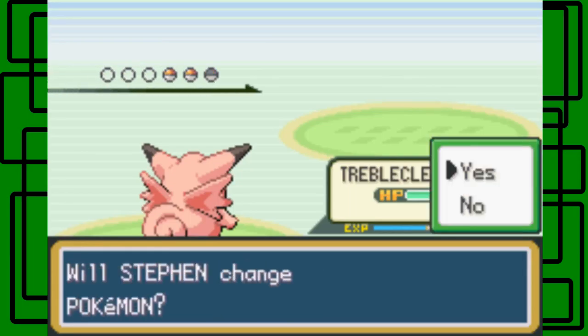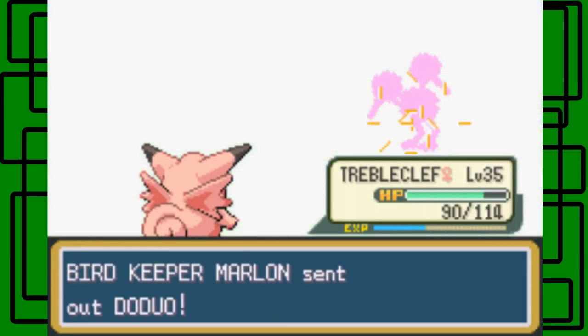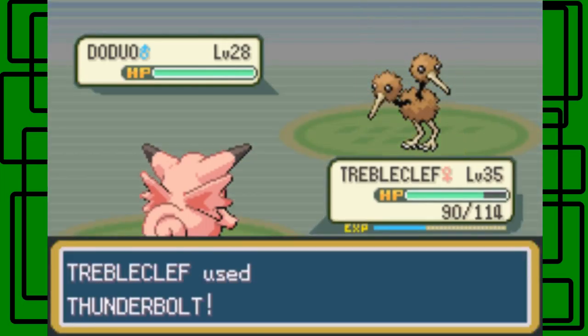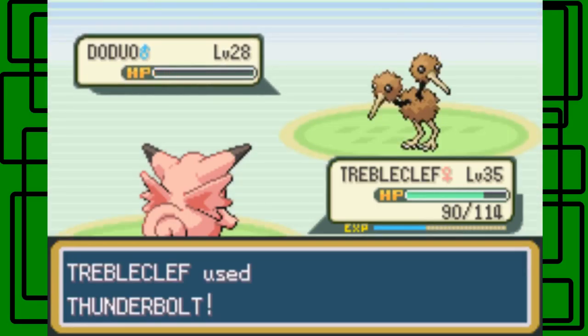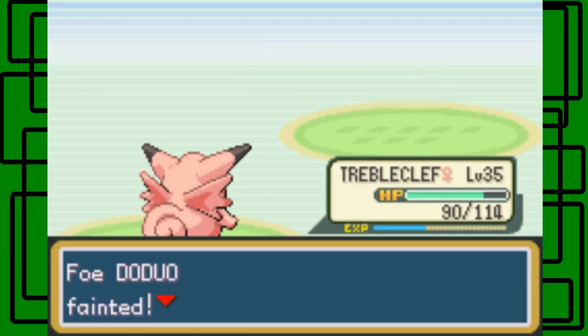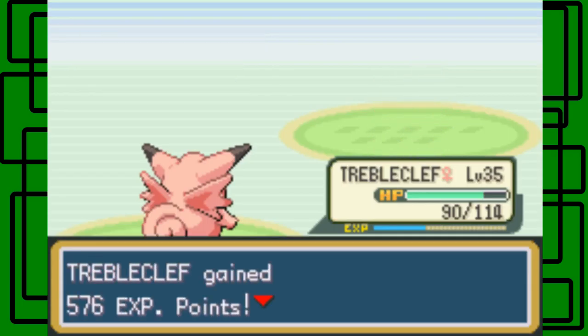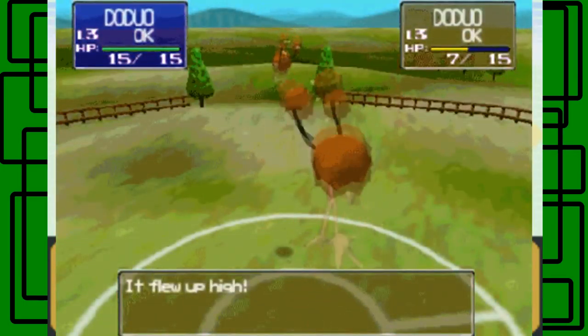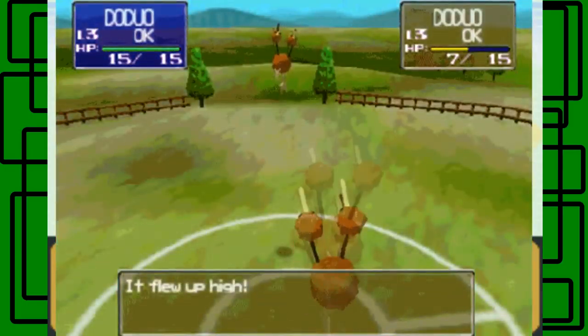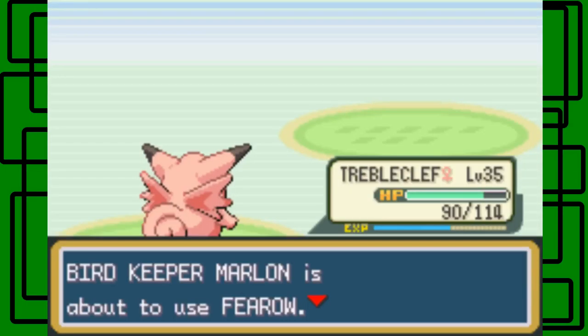Doduo's next. I'm gonna use Thunderbolt on this thing too. It always baffled me how Doduo is a Flying type, because it doesn't have any wings or anything, but it's kind of a bird still. I remember in Pokemon Stadium — how does it fly in the air if it doesn't have any wings? That's magical, I guess. It's like a magical ostrich Pokemon.